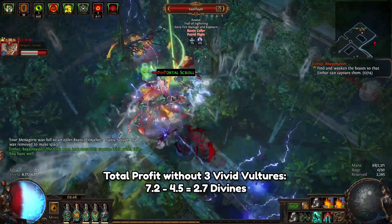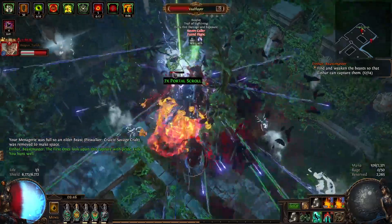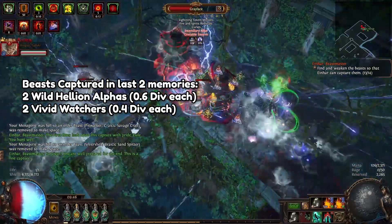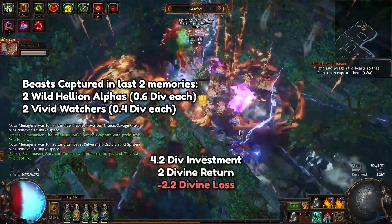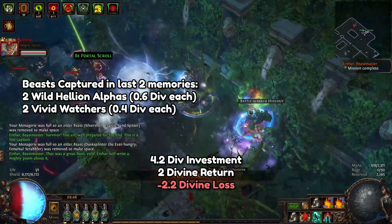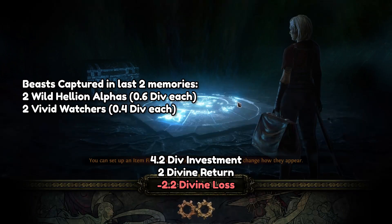It goes without saying that getting three Vivid Vultures from one map is a very lucky occurrence. If we assume those three Vivid Vultures never happened, our profits actually fall to as little as 2.7 divines for the hour we spent. On top of that, in our last two memories I only captured two Vivid Watchers and two Wild Hellion Alphas, meaning that for an investment of 4.2 divines I made a return of only two divines, losing 2.2 divines in costs.